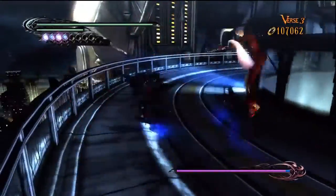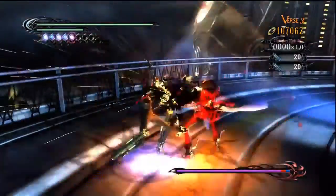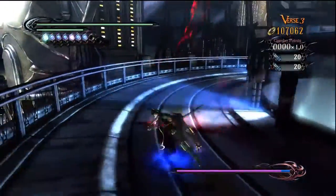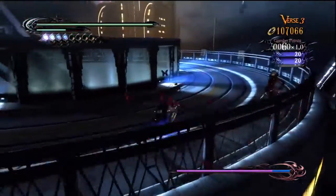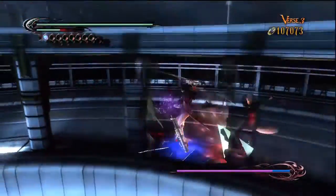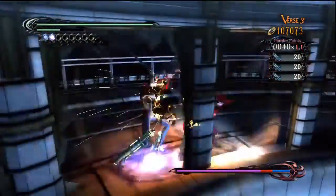Your final encounter with her, so enjoy it. You'll never have to fight the bitch again. The first thing you're going to notice is you're on top of this building after you flew in, and she has a purple life bar. Purple is bad — purple in this game generally means like ninth layer of health or something crazy. So it's a long fight.